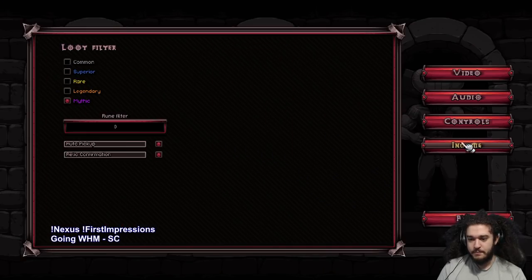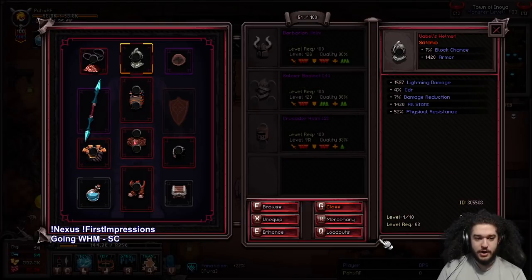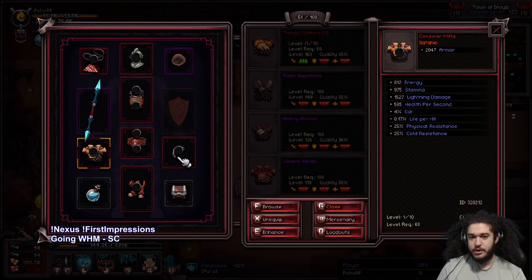The item tier rarity goes: Common, Superior, Rare, Legendary, Mythic, then Satanic, and after that is technically Angelic. Right now with my character's progression, you can see we have a bunch of satanic gear — pretty much self-found, SSF, for the most part.